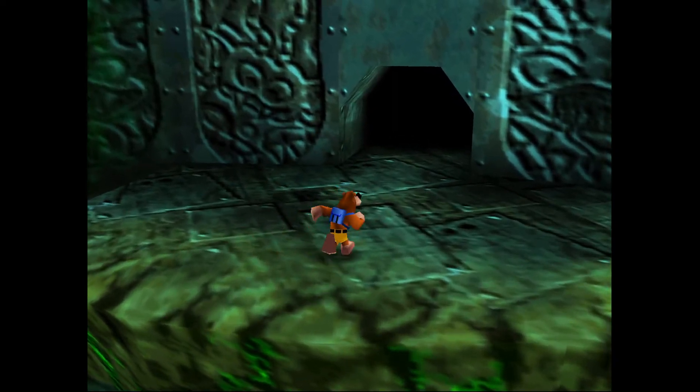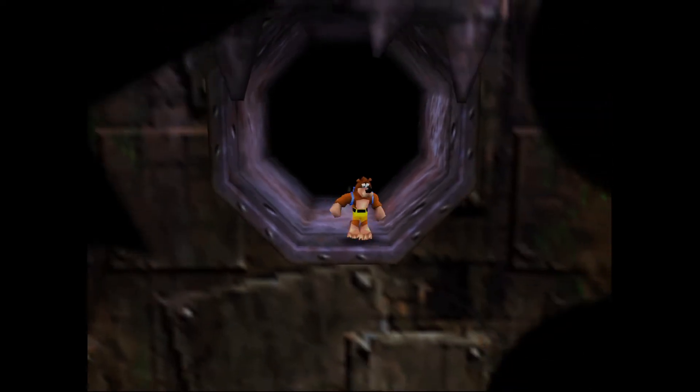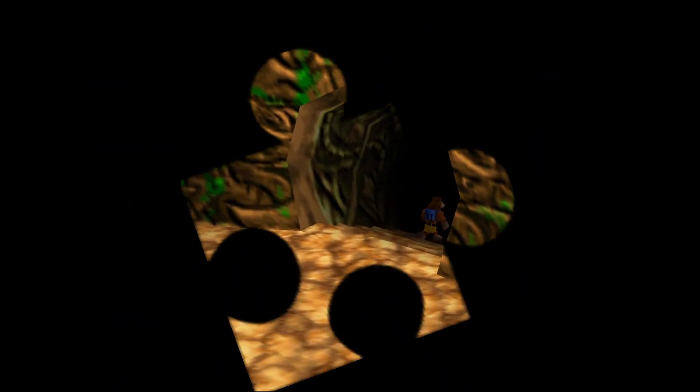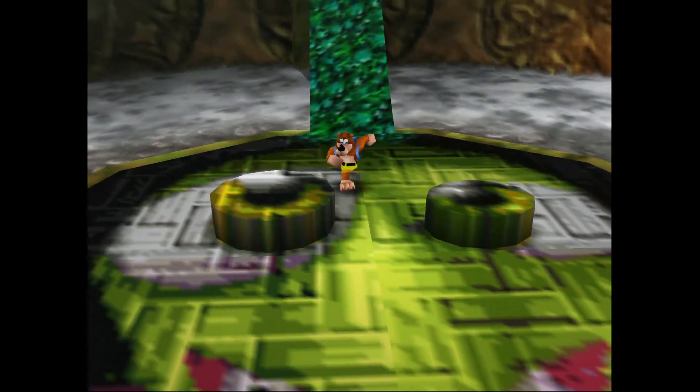Anyway, we're back out here in Gruntilda's Lair. Going to cross this gap and head back a couple of rooms. We're heading back to the room where we unlocked both Clanker's Cavern and Treasure Trove Cove. Both of those maps actually got unlocked pretty much right next to each other in this room. We're going to roll down this hill, and there you go.